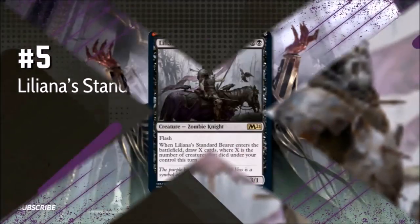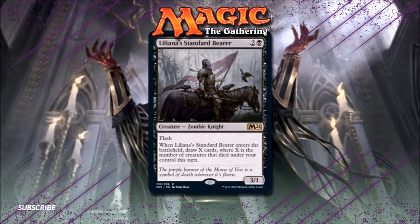Number 5: Liliana's Standard Bearer. I like how Black has been getting more Flash creatures lately, and Liliana's Standard Bearer is a new flashy 3-drop that I suspect will find its way into various sacrifice-based strategies. This card reminds me a little bit of Grim Haruspex, except that it draws you cards after your other creatures die, and not when they die. It's also worth noting that Liliana's Standard Bearer counts both tokens and non-token creatures for its effect, and unlike many other draw effects in Black, its trigger doesn't cost you any additional life. Aristocrats decks are probably the most obvious home for this card, but I could see it showing up in any sacrifice-based deck.